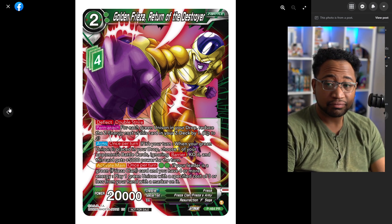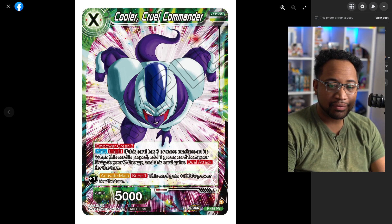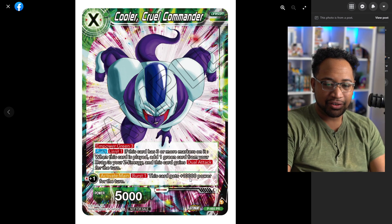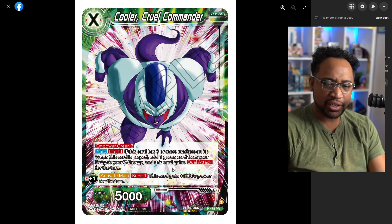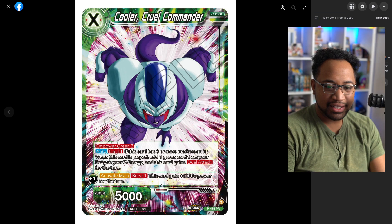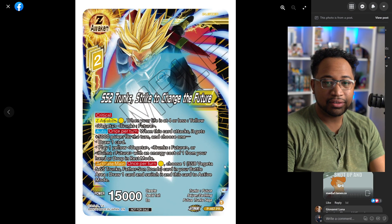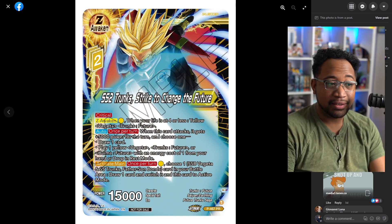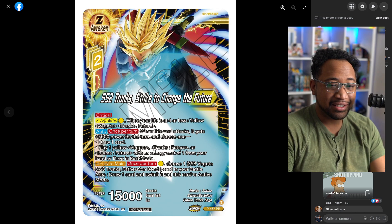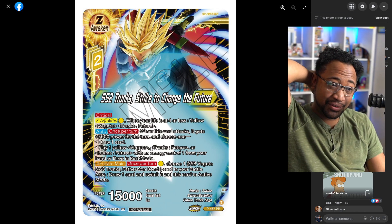Another Cooler support: it's a four-marker card now with five markers. When this card is played, add one Z or green card from your drop to your energy, and it gains dual attack for the turn. So it is a 15k dual attacker that gets free Z energy, which is awesome. That's just good. I don't know why they also made a Z leader for Trunks — I feel like they're just boosting up yellow because the meta results were not that great.